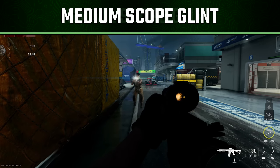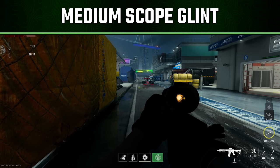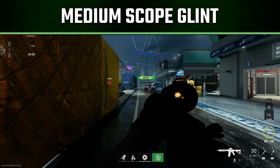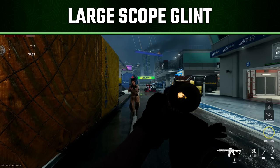The medium glint optics honestly don't look too much different from the small glint optics in terms of total brightness and size, although it is a little bit bigger. I was quite surprised to see that the range is basically the same as small — there's not that much of a difference between medium and small at all. Technically speaking, medium glint should be just a little bit more visible than small glint.